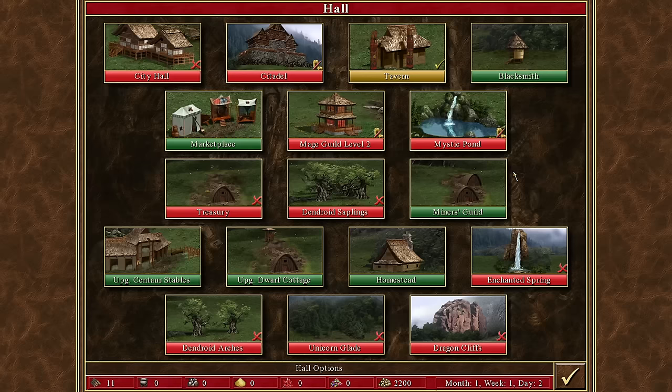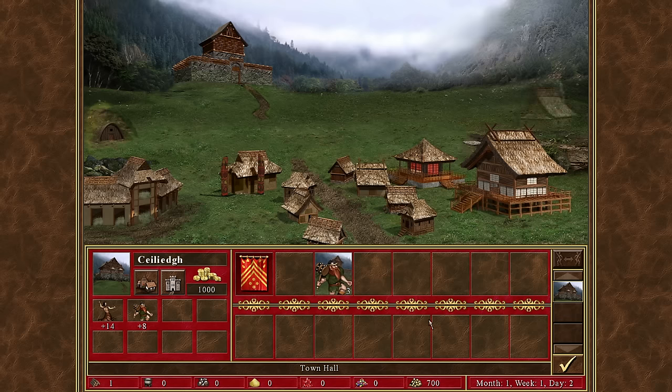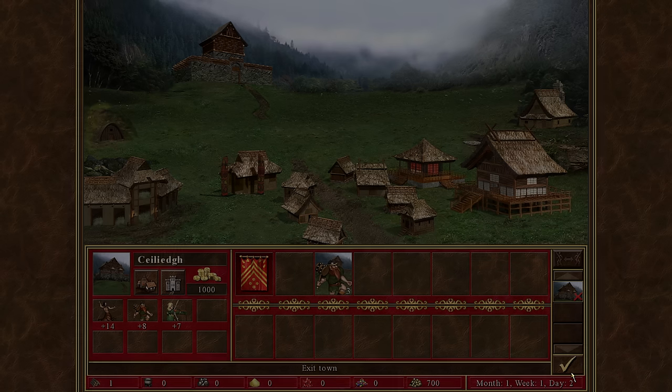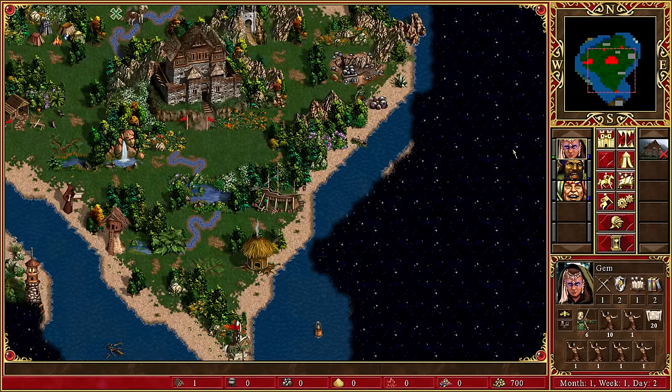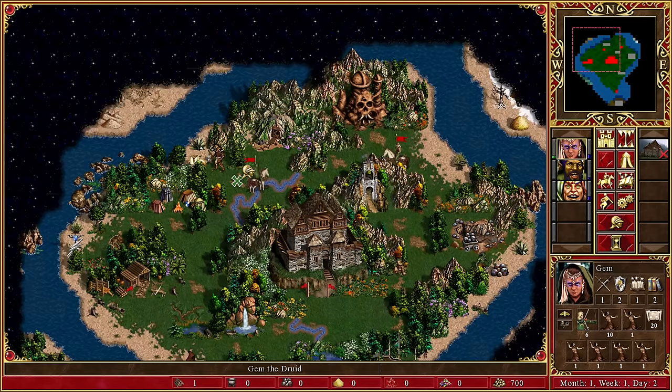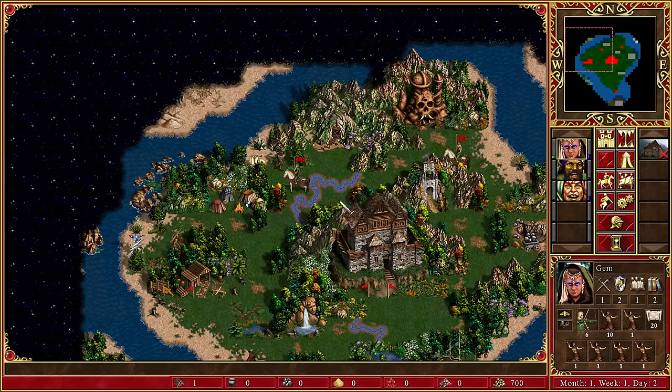Building the homestead will stop us from being able to afford a ship, but there's not really too much on the sea — there is a bit, so going onto the sea does make sense, but not right now. Let's focus on the gnolls. We have spells available if we need them, but I'm hoping we don't. Our wood elves are six speed, they're five speed.